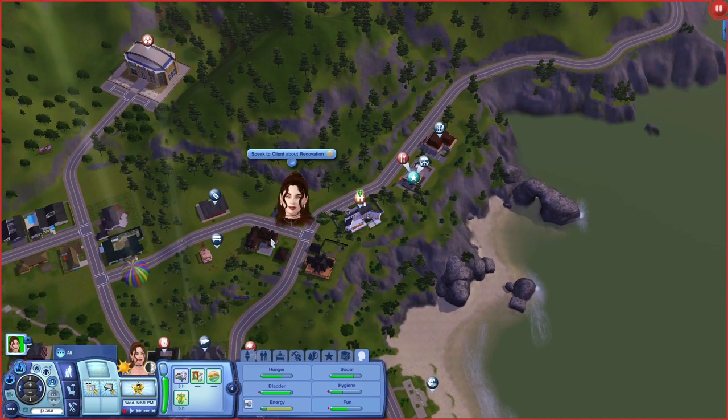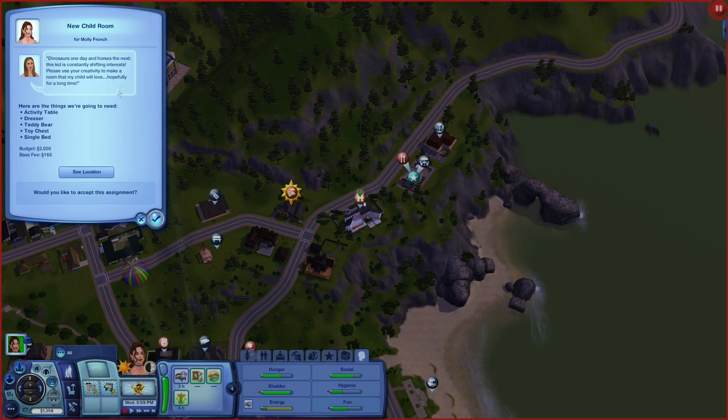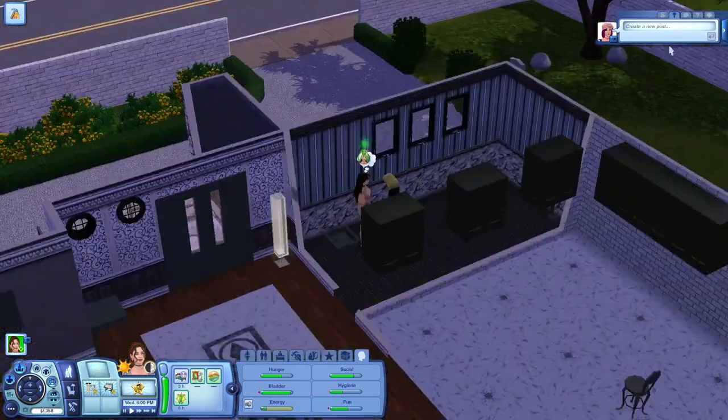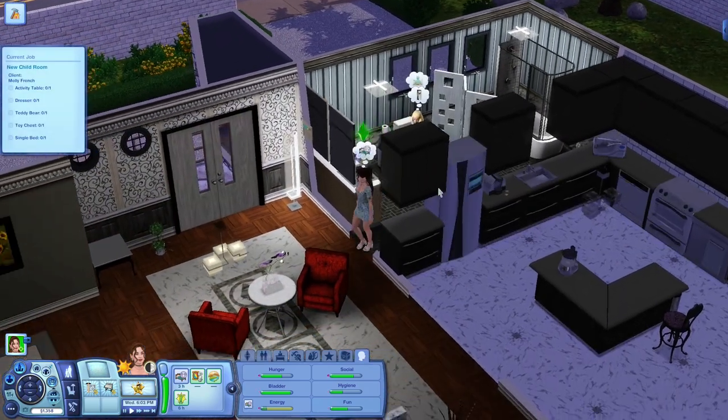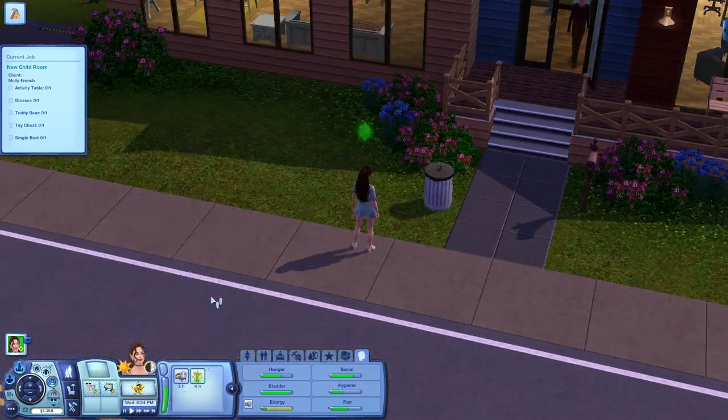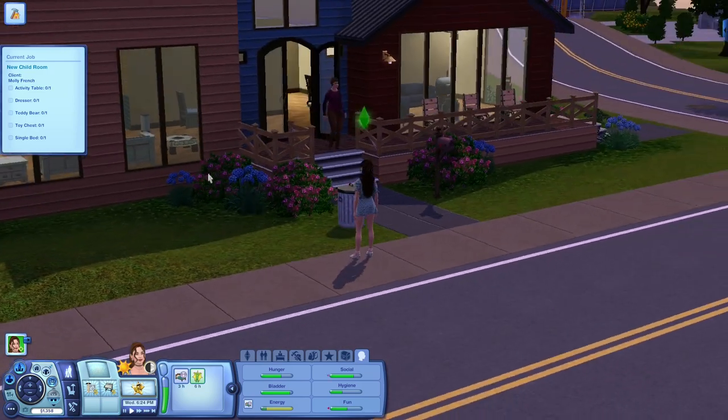She's really tired. Let's look at this next job: 'Dinosaurs one day and horses the next — this kid is constantly shifting interests. Please use your creativity to make a room that my child will love, hopefully for a long time.' She wants an activity table, a dresser, a teddy bear, a toy chest, and a single bed. The budgets are gonna be a little rough for a while. Maybe I'll have her take a nap when she gets home.